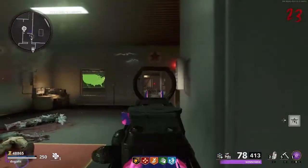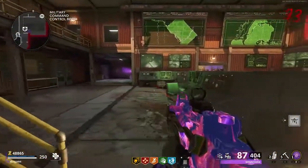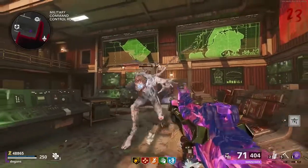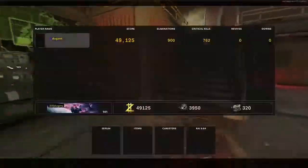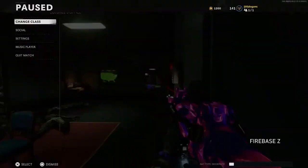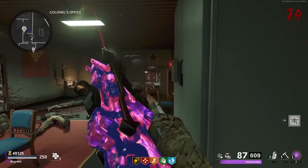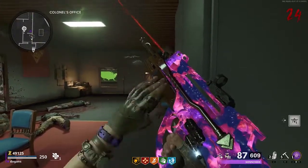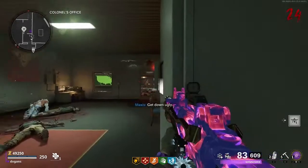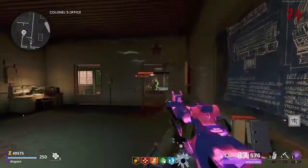This is probably the best strat and why Firebase Z is easiest for grinding camos. It can be time-consuming especially for headshots, but you can probably finish in two or three games. I usually end the game around round 30 — just hit Quick Game and it saves all your XP, camo progress, and everything. You don't have to down yourself or exfil. After round 30 the zombies get super strong and more mimics and manglers spawn, so it's better to just quit and restart.